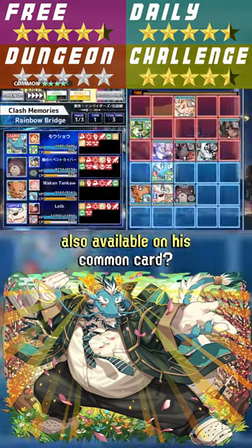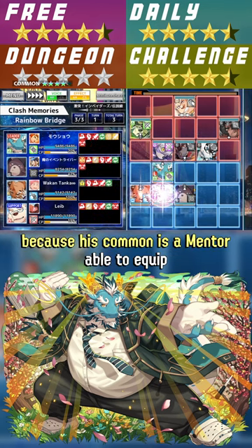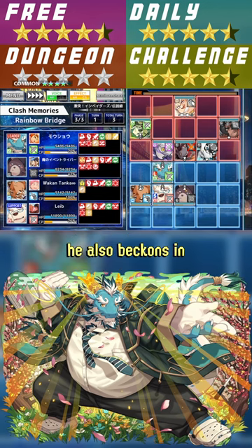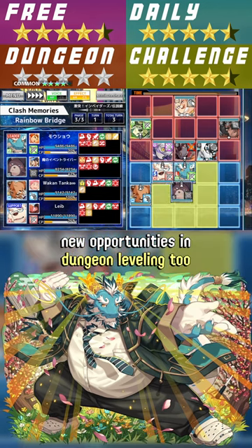Many of these features are also available on his common card. Because his common is a mentor able to equip the missionary's card EXP booster, he also beckons in new opportunities in dungeon leveling too.